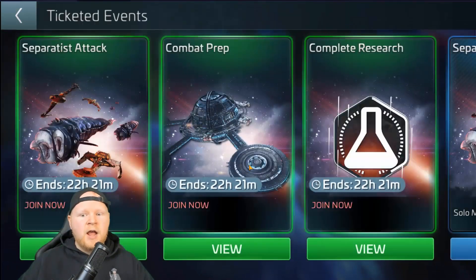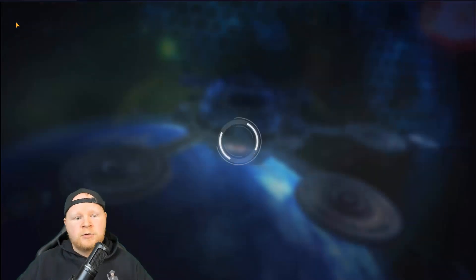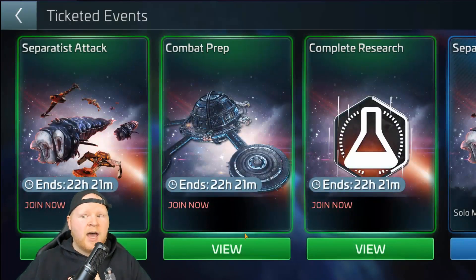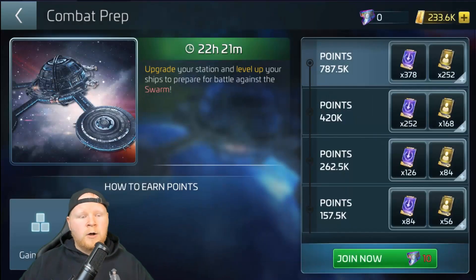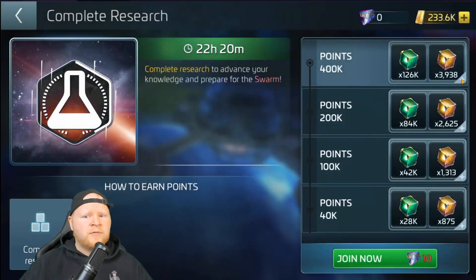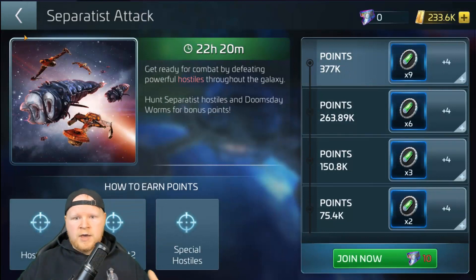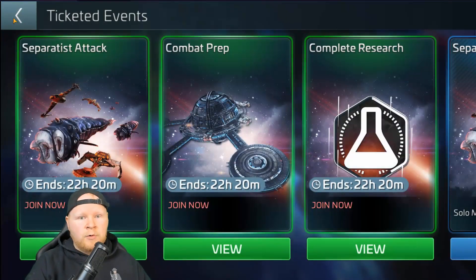Right now with the ticket events, there's really only one event worth doing and that is the separatist attack — it's the only one that's really feasible because of the milestone levels for so many players. The complete research event is ridiculously hard to get through, requires tons of speed-ups and dilithium. And the combat prep — since they removed certain things from feeding into it, you can't really complete it anymore, and it's giving out officer tokens. They kind of changed the format of how the ticket system was working before. I think they had it right the first time, where you had parsteel, tritanium, and dilithium. Now you just have tritanium. I think the ticket system needs to go back to exactly how it was the first time, just make the milestones more completable.